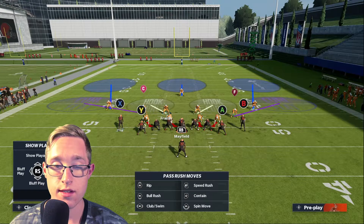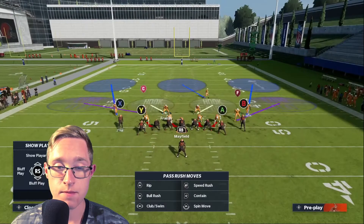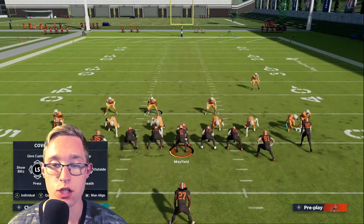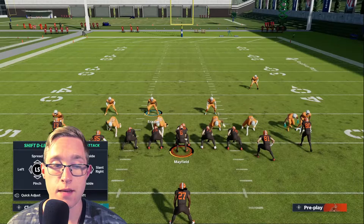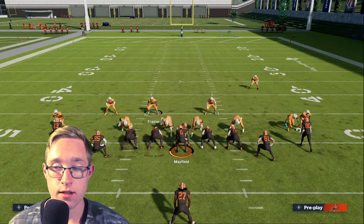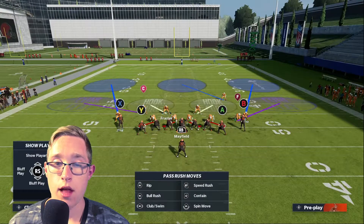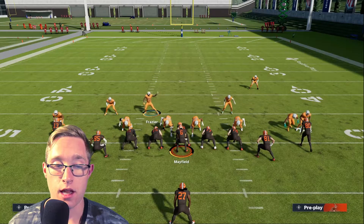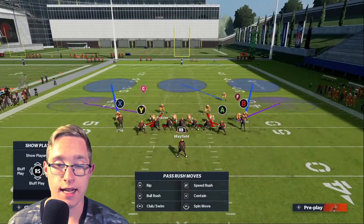For the setup: press your defense — wind down the left stick. Shade over the top — wind up on the right stick. Pinch your defensive line — left on the D-pad, down the left stick. Slant them outside — left on the D-pad, up on the right stick. Spread your linebackers — right on the D-pad, up on the left stick. Then blitz them — right on the D-pad, down the right stick.